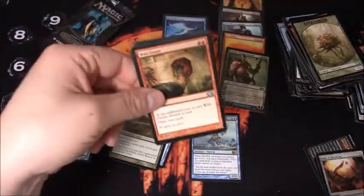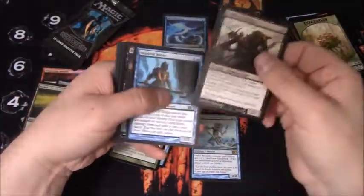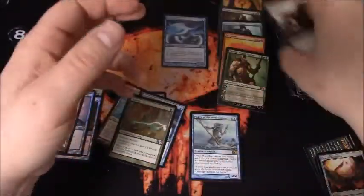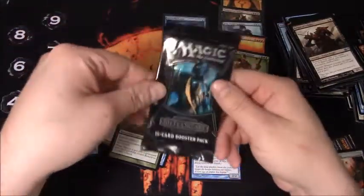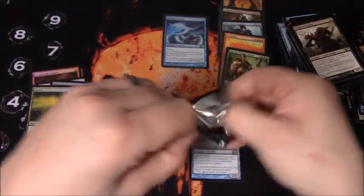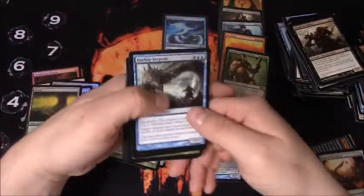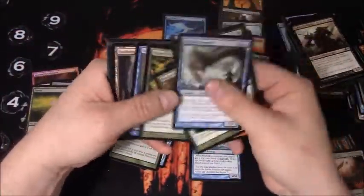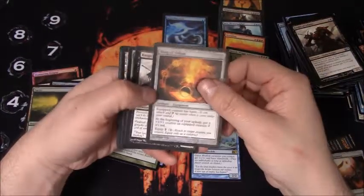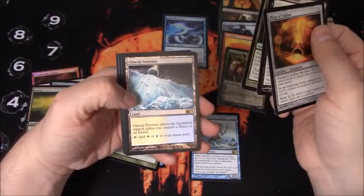Let's see what else we can get out of these last two packs. Stormtide Leviathan - extremely reprinted rare, I think I have 12 different versions of that guy. Last pack. Ring of Valkus, Knight of Infamy, Fungal Sprouting, Glacial Fortress - and that's going to do it.